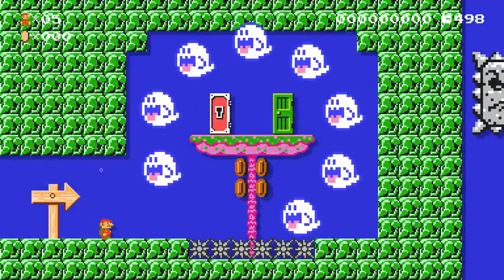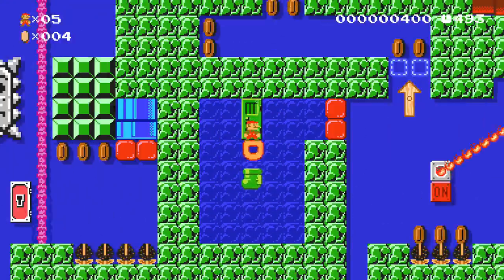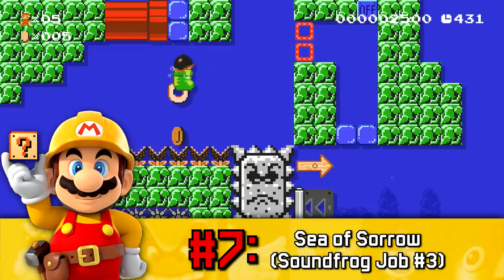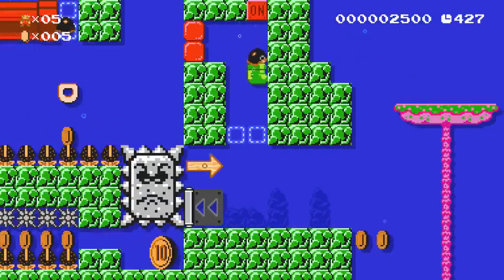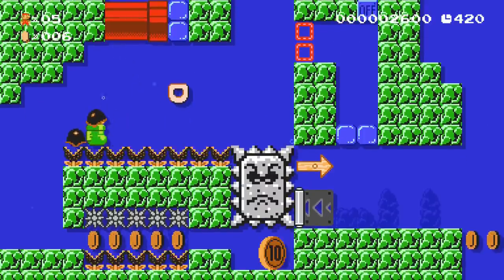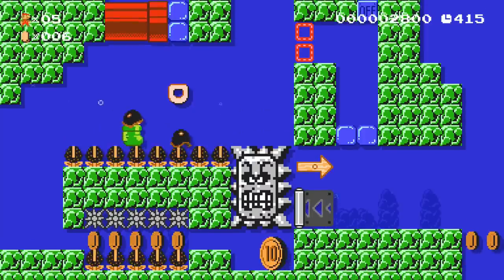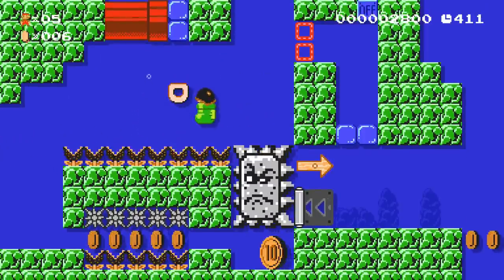Some of the most aggravating levels in 2D Mario games are the ones which take place underwater, and Sea of Sorrow at number 7 on this list is certainly no exception. In fact, it proves to be much harder than most underwater levels from other games, as its gigantic structure and confusing puzzles make it quite the monster to beat. The timer is your biggest enemy here, as it'll take you a good couple of minutes to figure out what you're even supposed to do. Additionally, Sea of Sorrow's flow of challenges and puzzles isn't consistent at all, which makes it all the more harder to understand and beat.